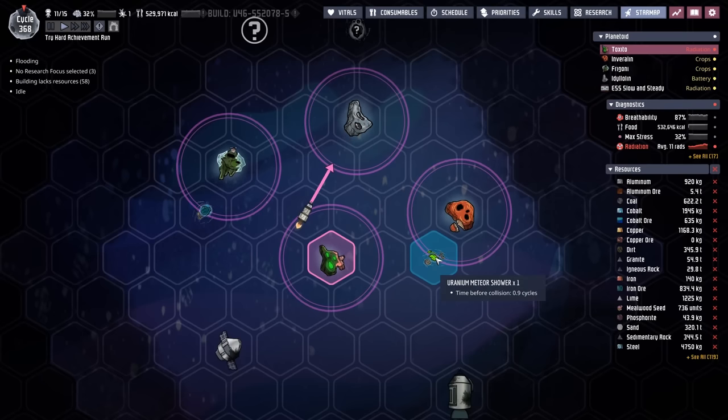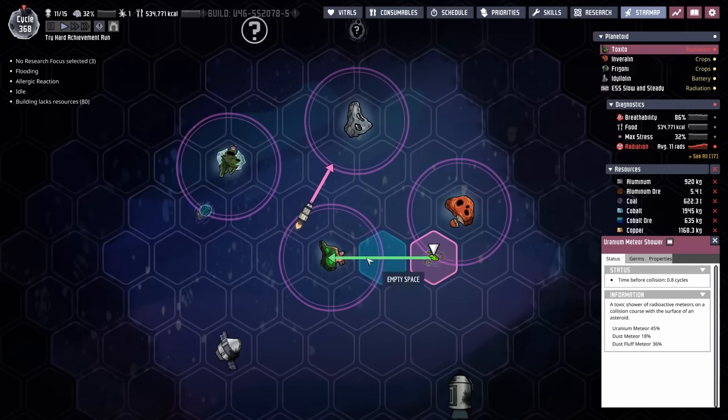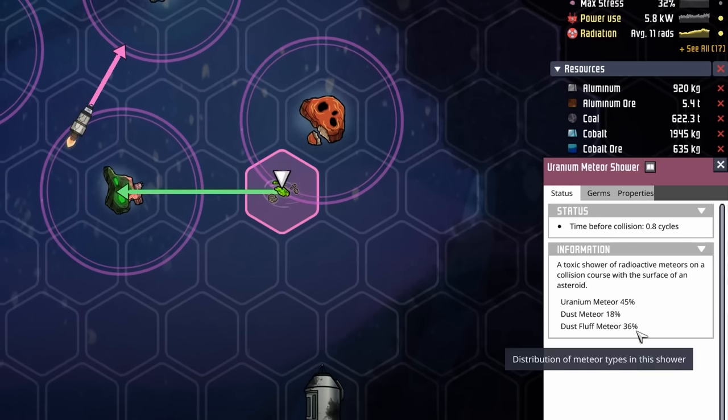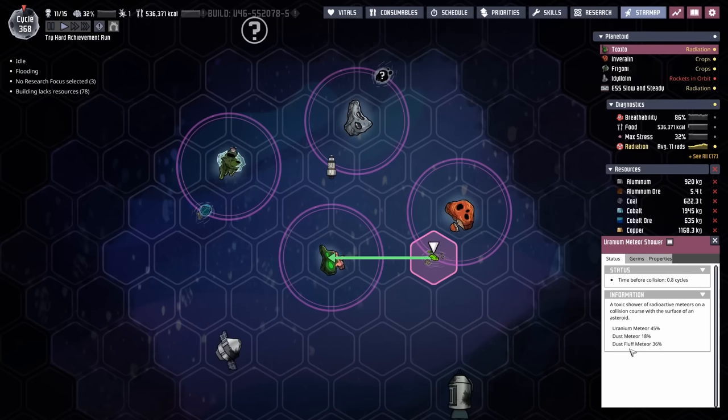Those sounds we just heard were apparently the enclosed telescope identifying what these meteor showers are. We have an oxalite meteor shower heading directly towards Frigoni. And unfortunately, this uranium meteor shower is heading directly towards us — it's going to have 45% uranium, 18% dust, and 36% dust fluff. I don't know what dust fluff is, but I can't imagine it's a good thing.